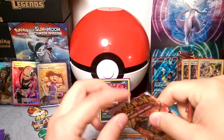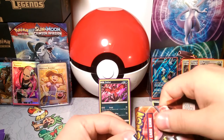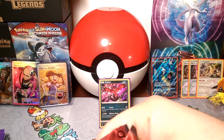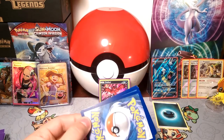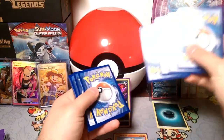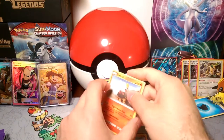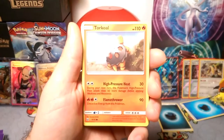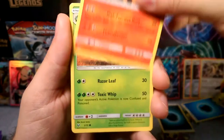That opened up really interestingly. There's the cards. 1, 2, 3 energy — it is Lightning. Nope, it's Water. Catch that Totodile. Hey, another High Pressure Heat — Torkoal. Some more High Pressure Heat. There we go, Torkoal.